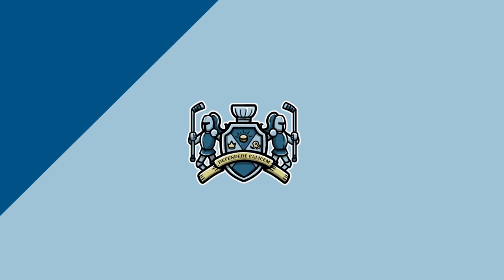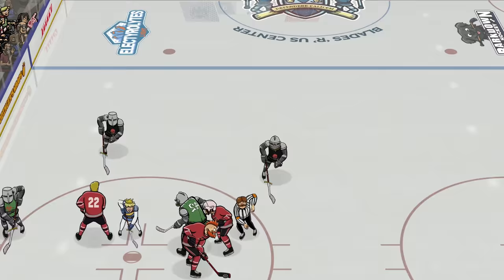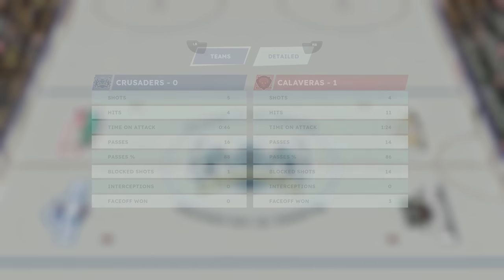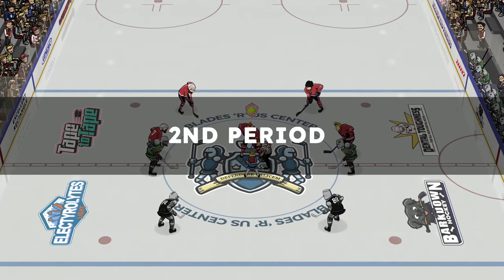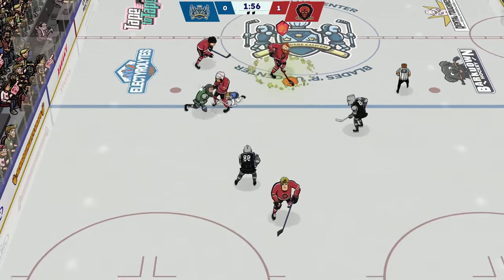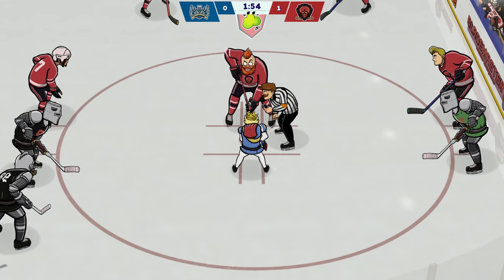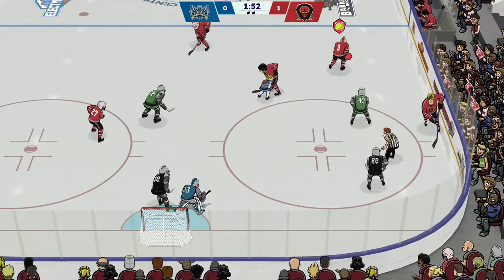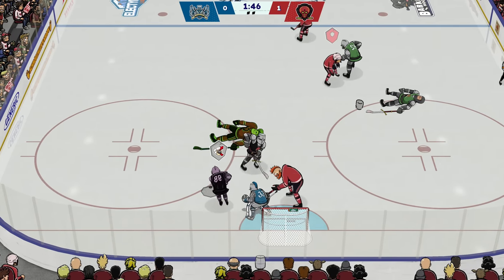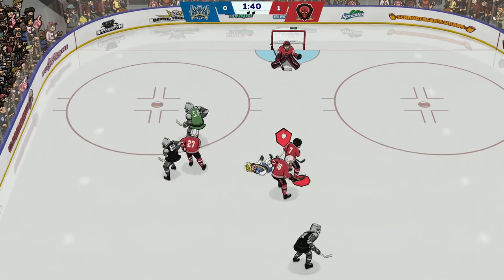That fart, if you remember, just repels the puck and people around them. Okay, baby. That was a good start. They had a few shots, though, and any one of those could have went in, so I'd like to have more goals. So you can see when I pass it to Blondie there with number three, he goes green — that's showing that he's got the shot power buff from the pass.